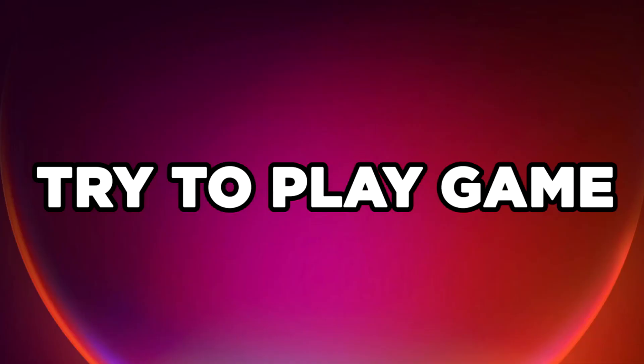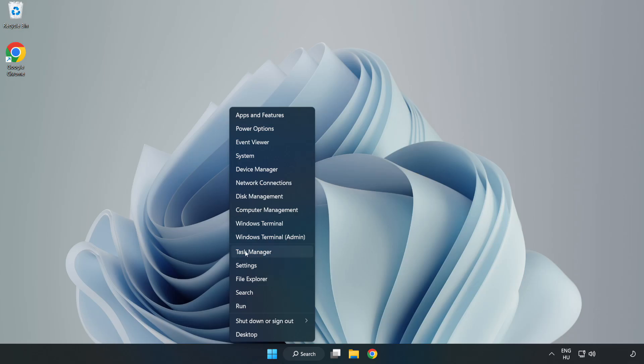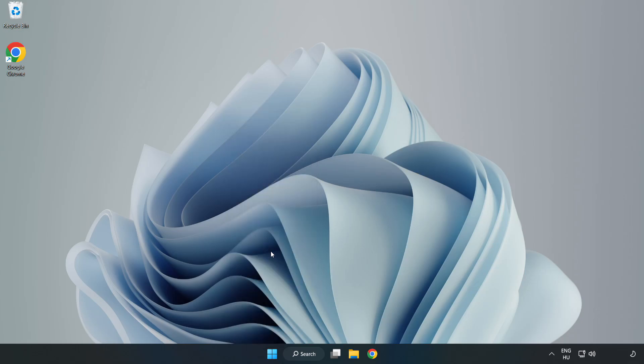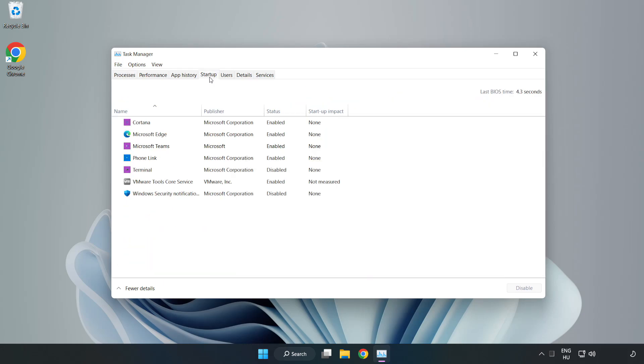Try to play the game. If that didn't work, right-click the Start Menu and open Task Manager. Click Startup. Disable unused applications. Close the window.